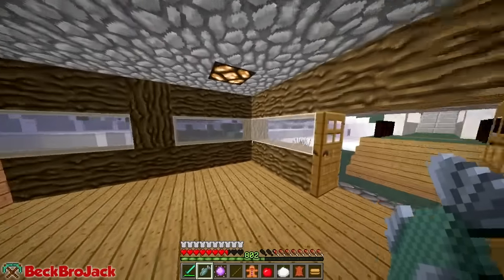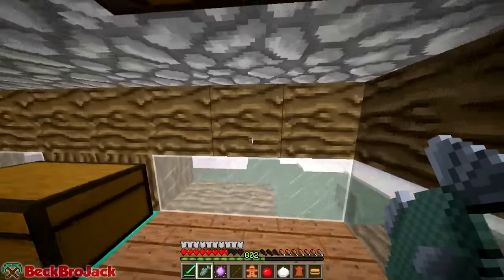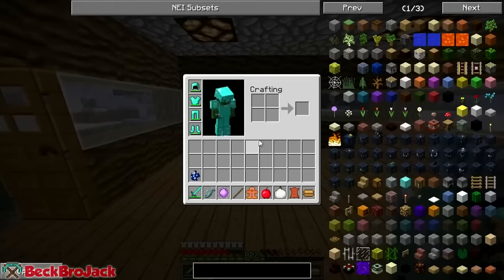Let's just kill him and he drops some fish for some reason. Why the heck would he drop fish? Maybe he had some fish for lunch and had some extra in his pockets or something like that.